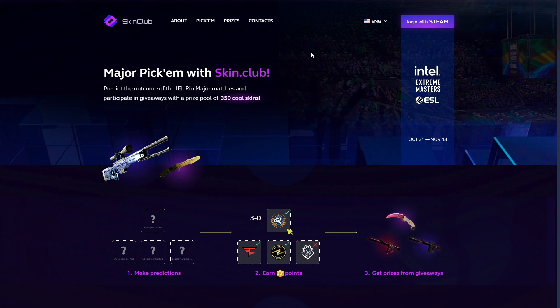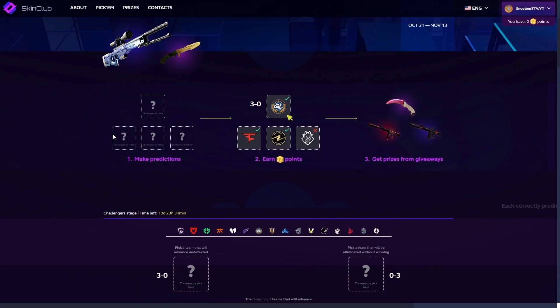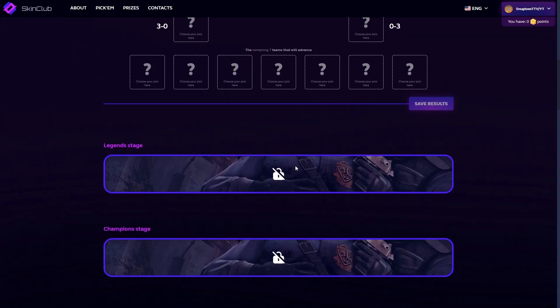But if you don't wanna spend anything, SkinClub got you covered. If you go over to that banner that I showed you, you guys can log in right there, log into your Steam, and basically what you can do is you can do your Pickhams here — and it's all free. Literally everybody can participate. You can pick whoever goes 3-0, 0-3, or who will advance.